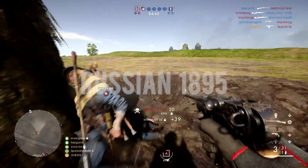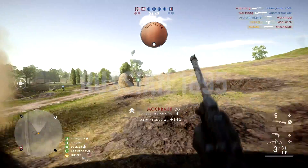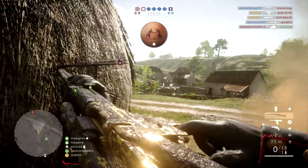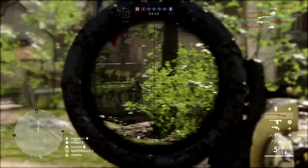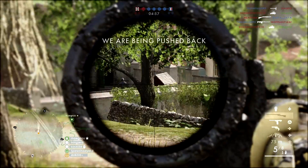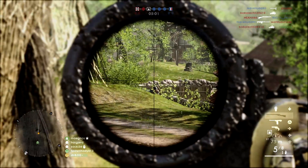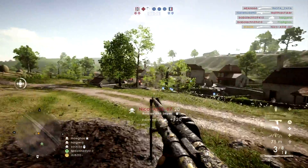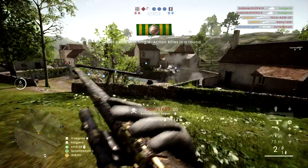The next rifle is the Russian 1895 Sniper — a great looking lever action rifle with a sweet spot starting at 60m out to 98m. In my opinion, this is the next best thing to the SMLE Mark III. It has a bit of a further reach and suits a more mid-distance one-hit kill range. You can be really effective with this rifle in more open maps with the Sniper variant. Take your time lining up your shots to get that one-hit kill at those longer ranges.